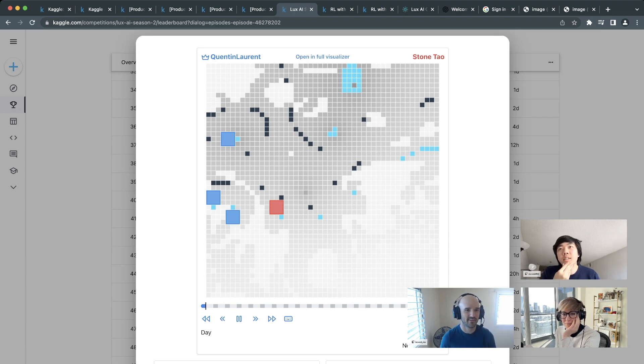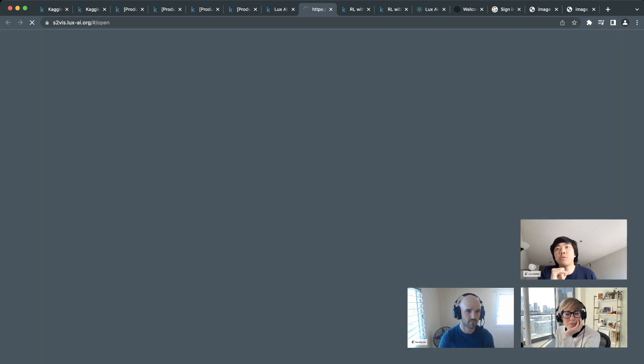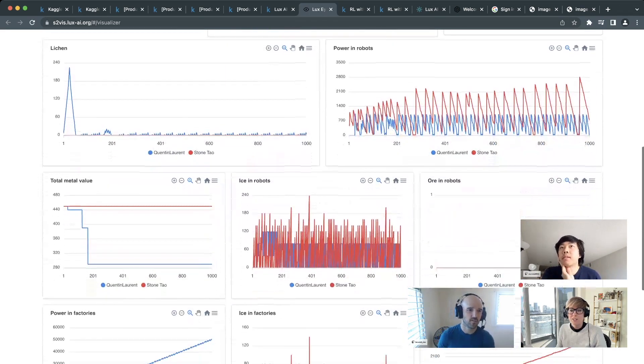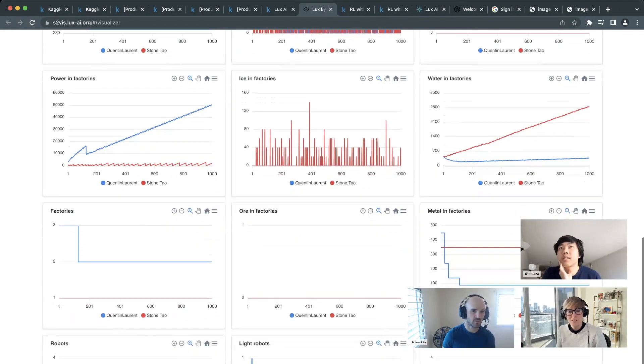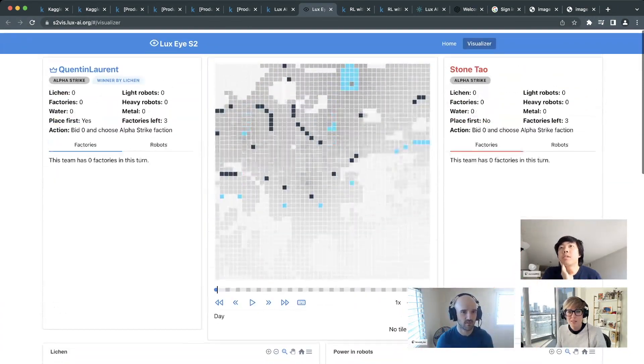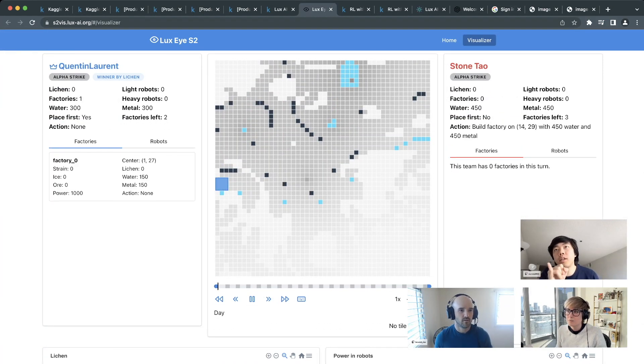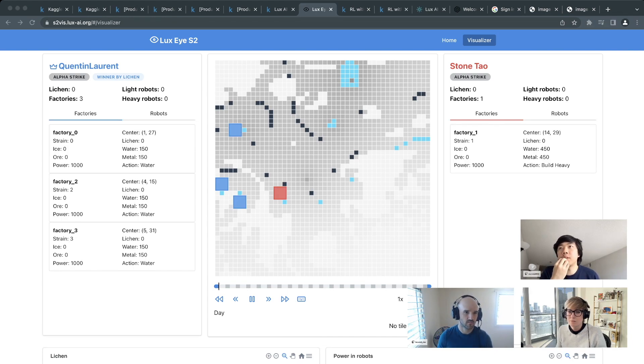Opening the full visualizer with graphs tells a story about the game. The red team is Stone's RL agent — it's very good at two things. Looking at factory power over time, it starts with 1000 but constantly goes down to zero. This is an interesting strategy emerging from the RL training.